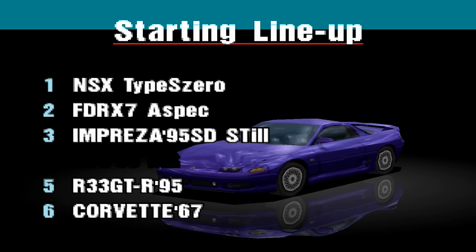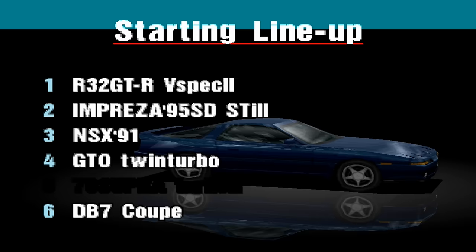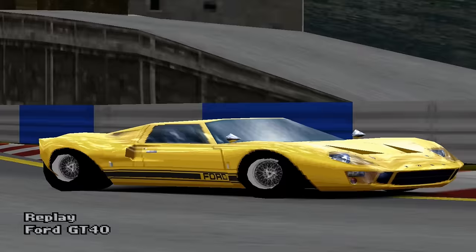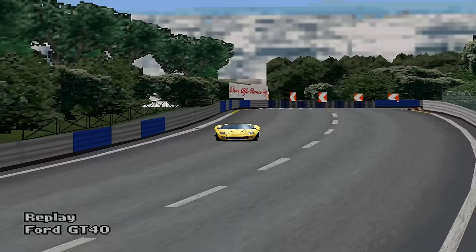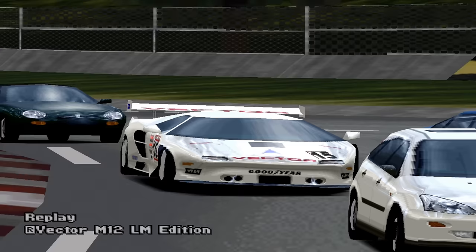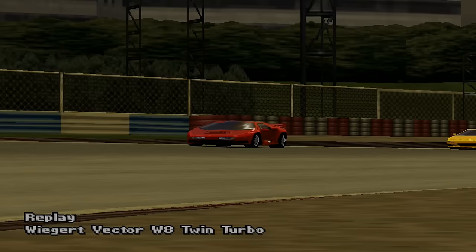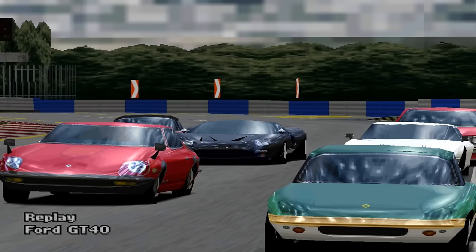Do you remember on the original Gran Turismo where, before a race, you could look at all the opponent cars driven by the AI that you'll be racing against? Have you ever noticed that you can't see the same information about the opposition in Gran Turismo 2? Well, that's because they're all cheats. Let's divide them into two separate categories of cheats. The first one we'll call rule-breaking cheats — AI cars that have a higher brake horsepower than the event allows for. So while we players have to pick a car that comes in under the power restriction, the AI sometimes drives cars that exceed these limits.